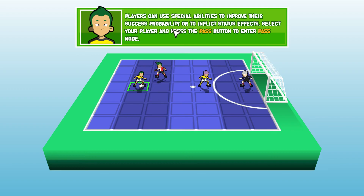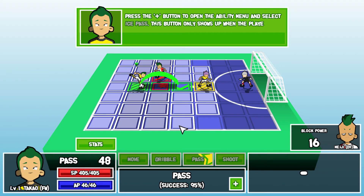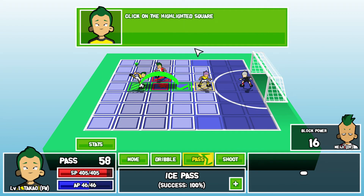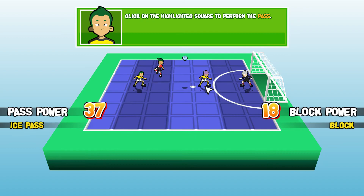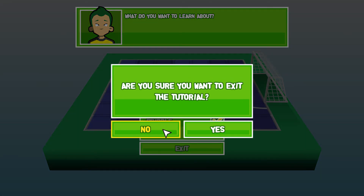Players can use special abilities to improve the success probability or to inflict status effects. Select your player, press the pass button to enter pass mode, then press the plus button to open the ability menu and select Ice Pass. Special abilities — Ice Pass: plus 10 power, costs 50 SP and 20 AP. I guess one is special ability power and one is action points. Click on the highlighted square to perform the pass. It has more power and therefore is more successful. Awesome animations — he's frozen! This prevents him from performing an action for a few turns. This might be fun. I definitely like this style.